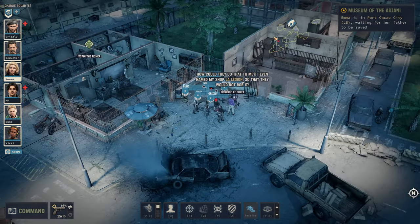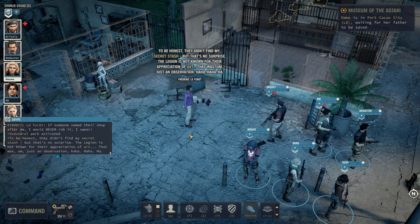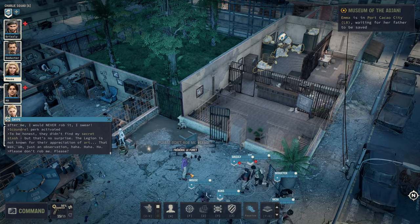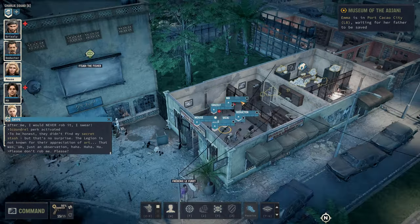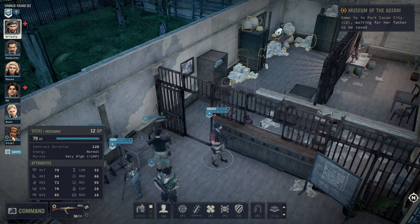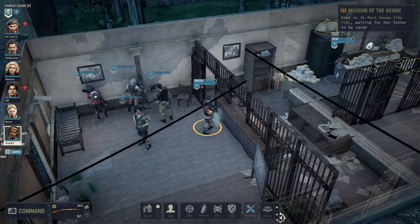The Legion robs this shop — they don't like to pay for things. I even named my shop La Legion so they would not rob it. They didn't find my secret stash, but that's no surprise — the Legion is not known for their appreciation of art. So you have a secret stash of art? Please don't rob me. There was a villager who said he's not a good person, and Isade basically gave us permission to rob him. Vicky — let's pick the lock instead of breaking down the door. We're going to be nice about this.